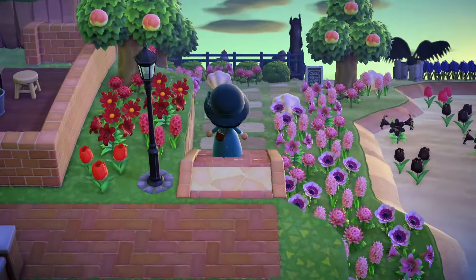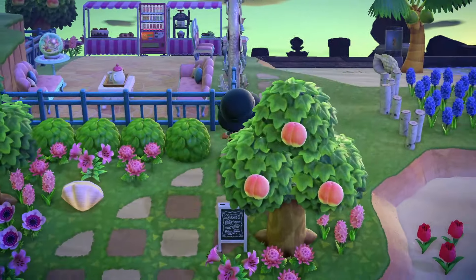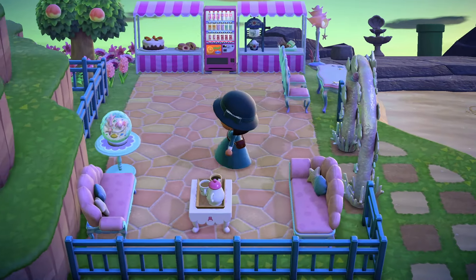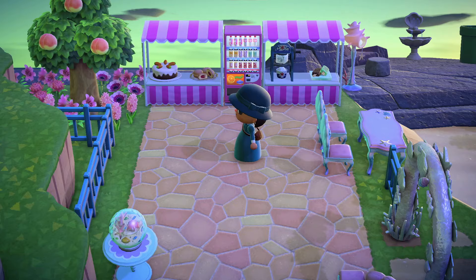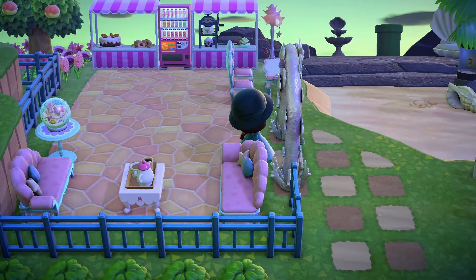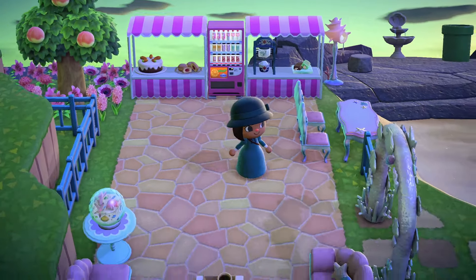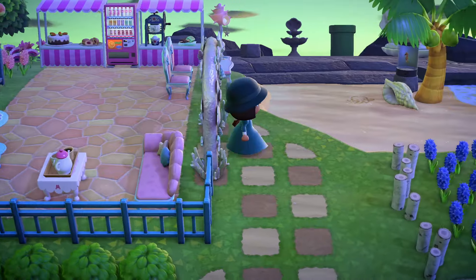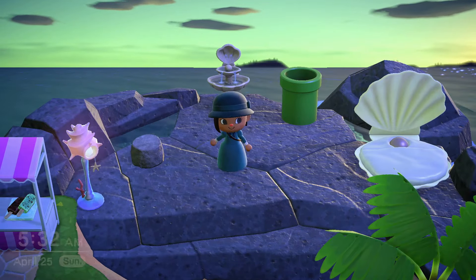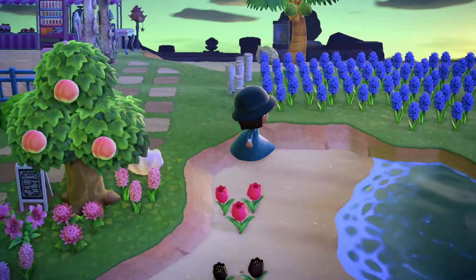Over here we have this pink flower garden leading up to a bakery or candy store. I have a vending machine, cake, pastries, and the ice cone maker as well as the frozen treats. I have a lot of mermaid stuff over here as well. And that pipe leads up to the other end of the island which I'll make sure to show you guys where it leads.